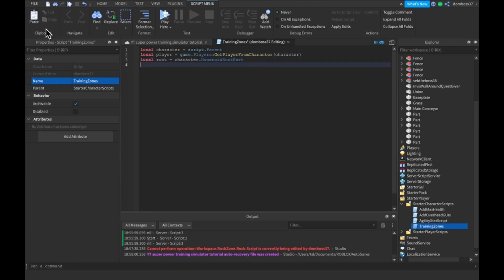The next thing we're going to do is make a local radius variable. Basically this is going to be the amount of studs away from the zone we can be in order to get the effects of the zone. In this case I want to try it with 20 first — we can always tweak this number, and it's going to be the same for all zones.